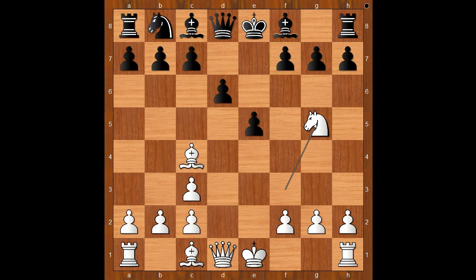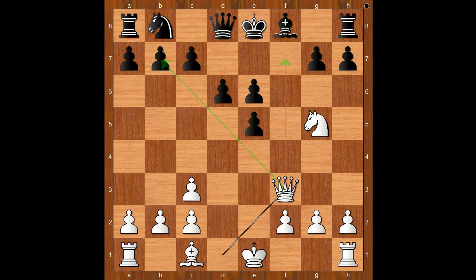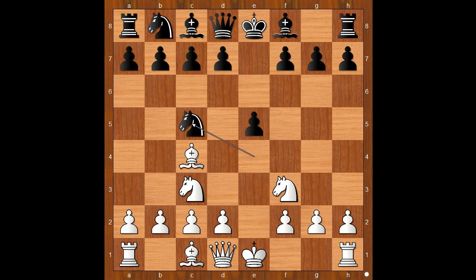For example, after bishop to e6, bishop takes on e6, f takes on e6, queen to f3 — and white wins. Back to our game. Knight to c5 was played. Knight takes on e5, attacking the pawn on f7. Black to move.